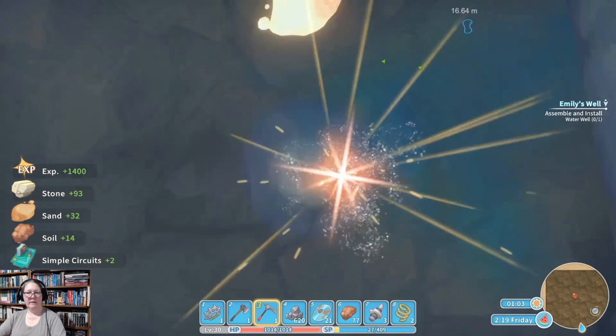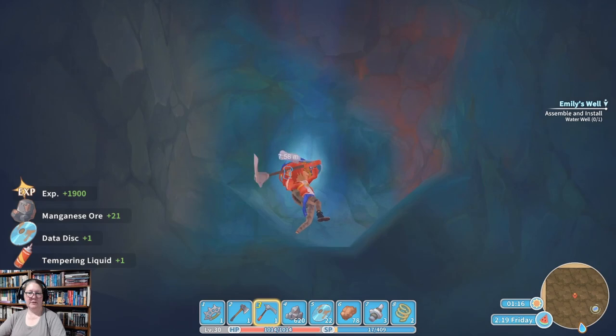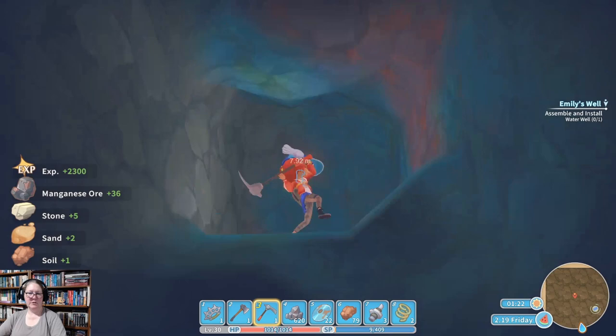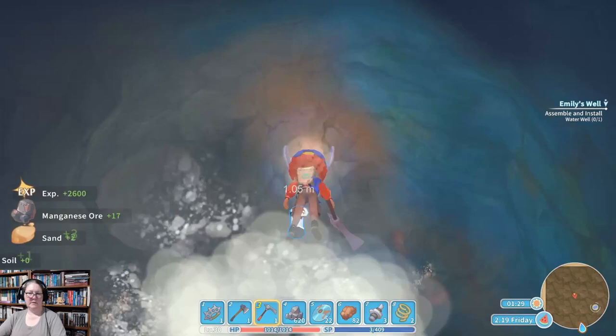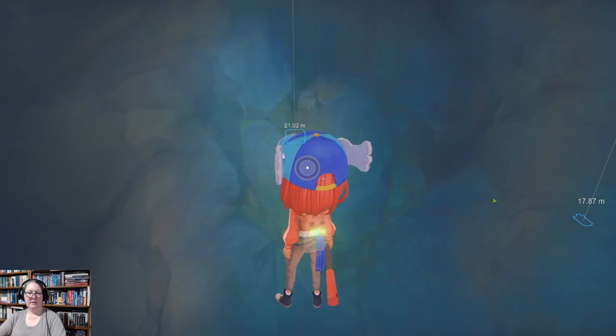Or we could just mine until we collapse — that always works. More manganese — that's the pretty blue. Tempering liquid is what you need for your strengthened glass and also for hardened clay — we're going to need some of that later on, so I've started making it. You need valves for making sprinklers. Emily will probably ask for sprinklers after we've built her a well, because she's seen what the tree farm's got.